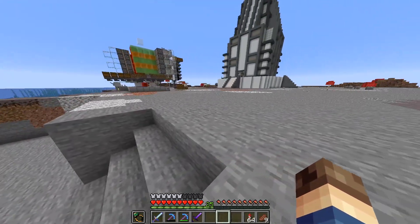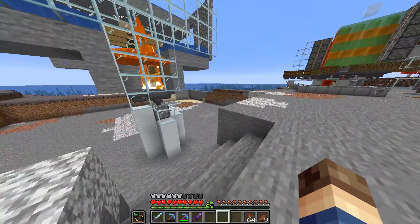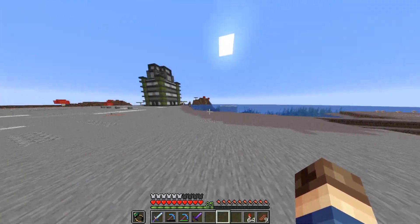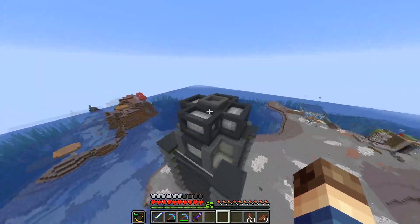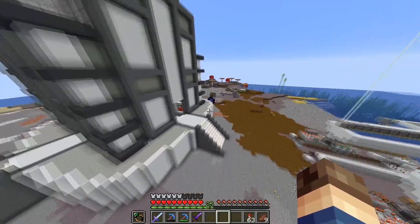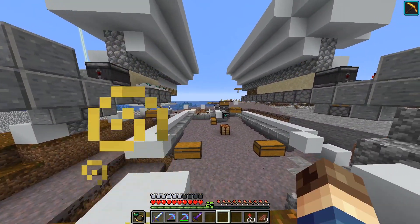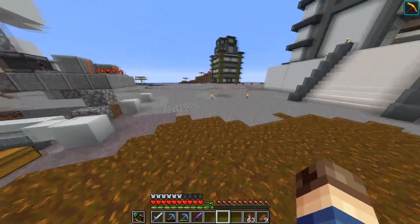We already had the iron farm and it was sending items over via a water stream. I had to change up the method just a little bit, though it's not too different — I just had to essentially feed it into the filter itself. We also of course have our sugar cane farm and cactus farm over in this tower, and this is still working. For some reason our sand and gravel farm doesn't seem to be working, but I was planning on remaking it anyway into an actual tower and then hooking it up to our filter system.